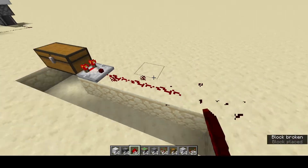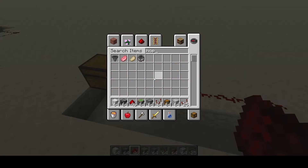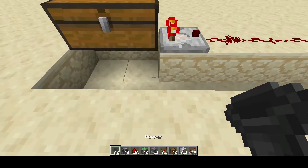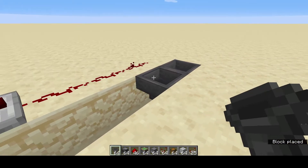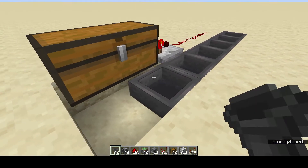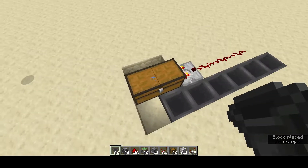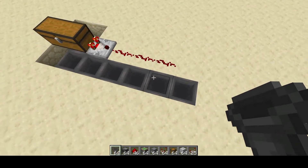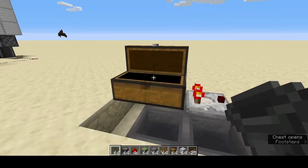So let's say we want it to reach a certain level of fullness and then start emptying. We're going to need some hoppers — let's put a hopper facing into this block, and then make the hoppers go all the way back under the chest. You'll see that items start flowing out into the hoppers, which is exactly what we want, and they'll fill up and go back up into the chest.